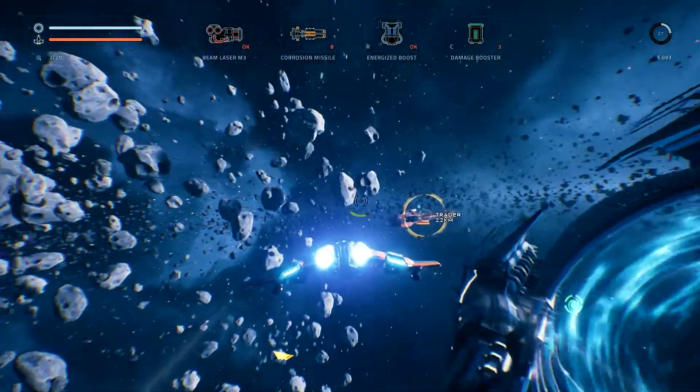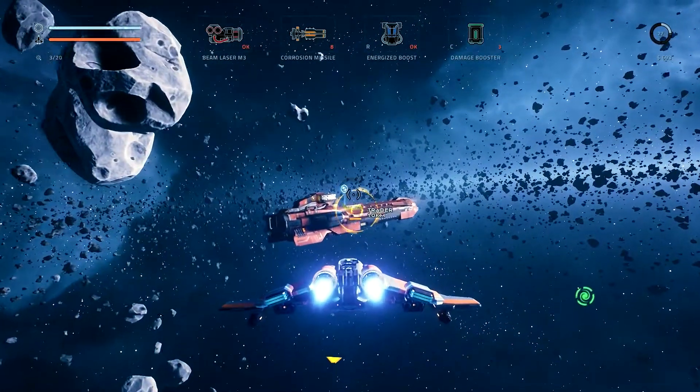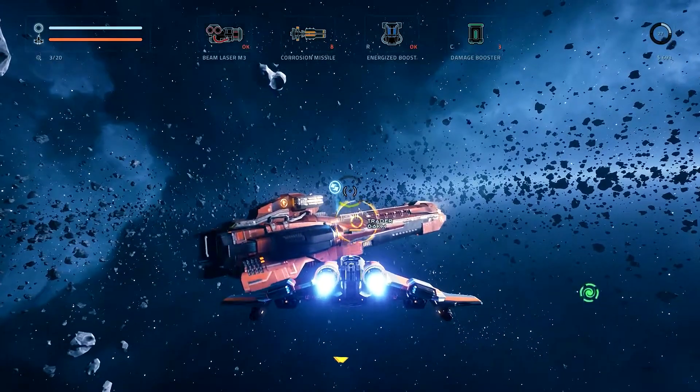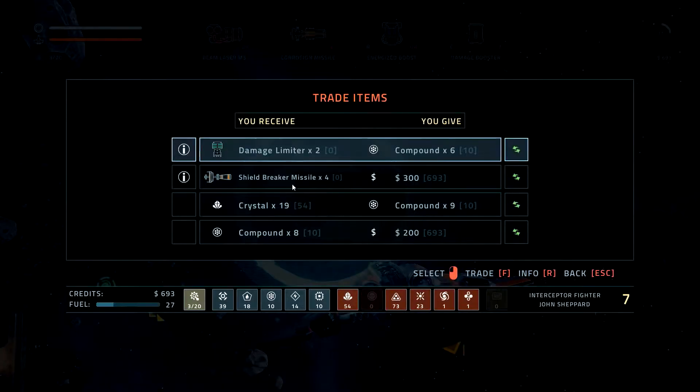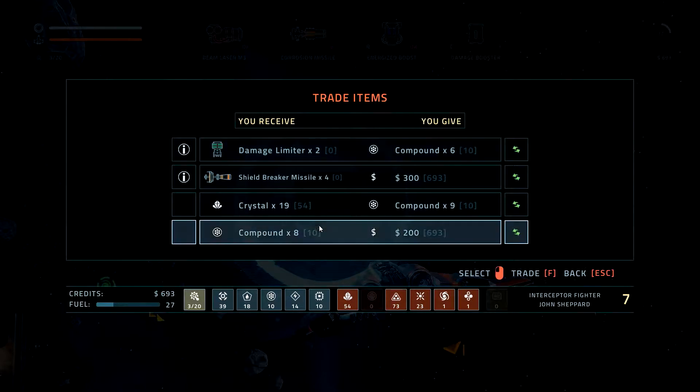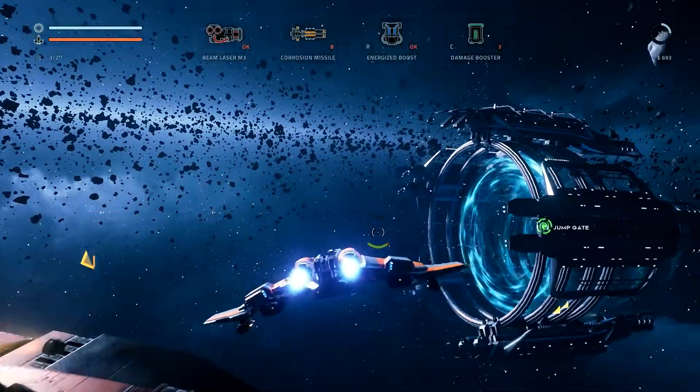The traders work off the credit system, which is also your persistent upgrade system, so I don't use them much. Two damage limiters for six compound — that's actually not terrible. But I can't outright sell things for credits, which is one of those odd things.